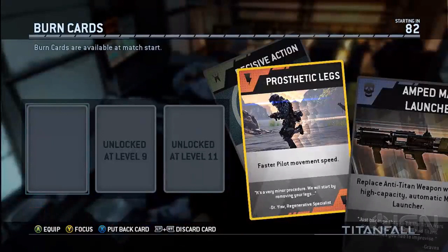You choose the burn cards before you play the game. However, every time you die, you can choose a different burn card that you want to use for that life. So choose your best one.